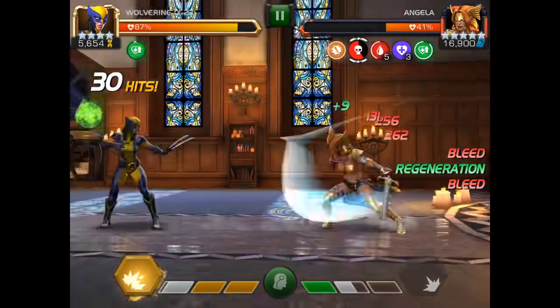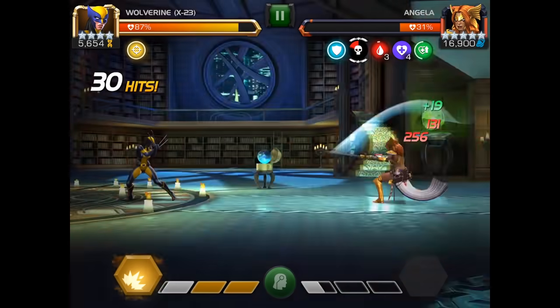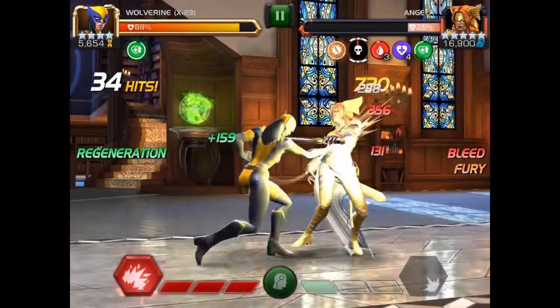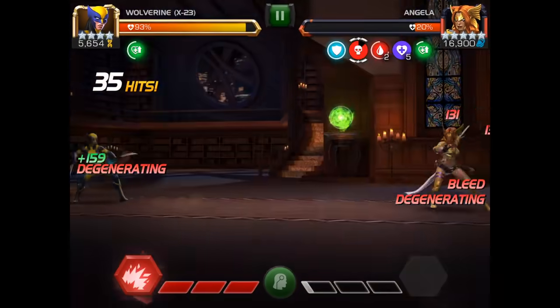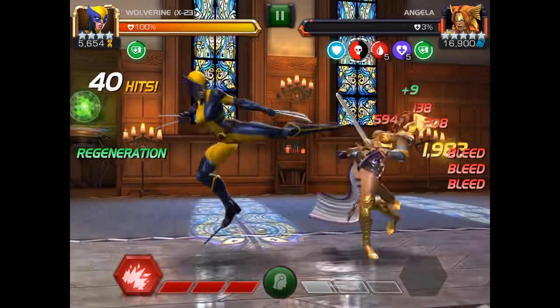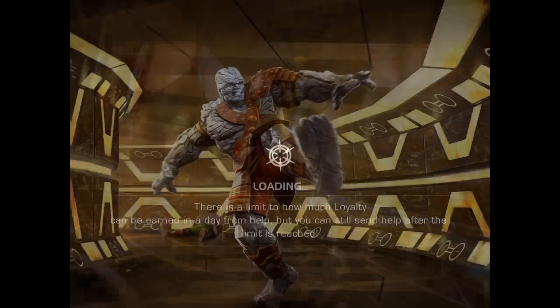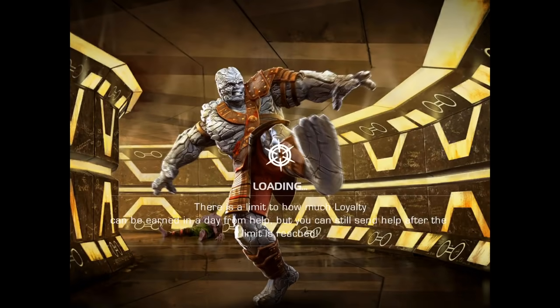Rather than trying to really push that timer over to them and taking zero degeneration damage — if you can, like right there, we baited that super out early enough so that way by the end of their super we're able to get in and hit. With Angela, again, her first super is completely dodgeable. Just make sure you dash backwards until she does the sword swing down after her jump, and then you're golden.